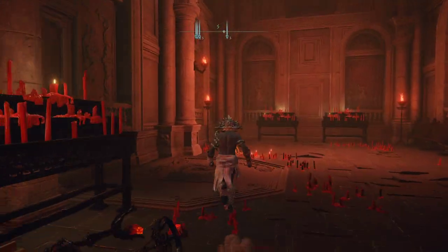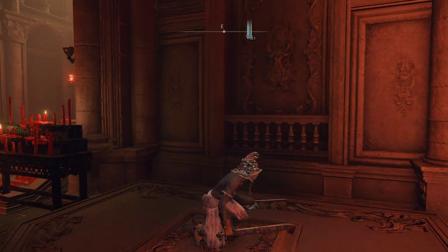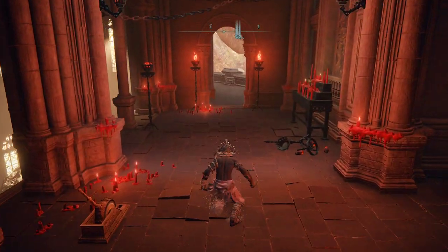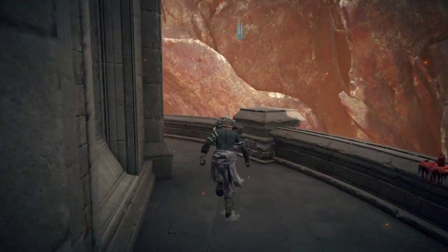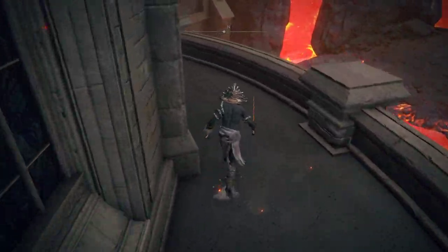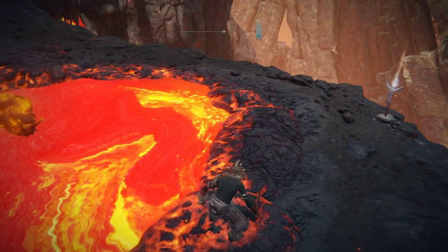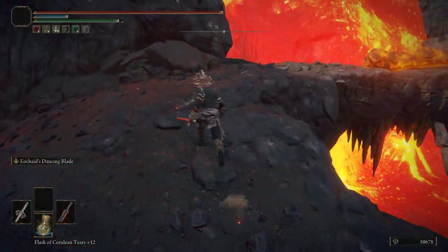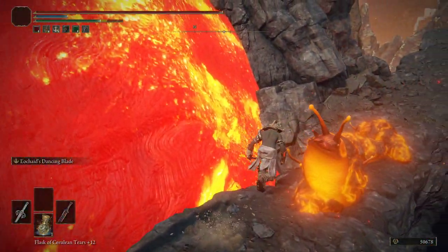We're going to head up the lift and then head out this way. The first thing we're going to do is unlock a shortcut so it's easier to get back to the enemy we need to farm. If you have the shortcut already unlocked, you can go ahead and skip ahead.